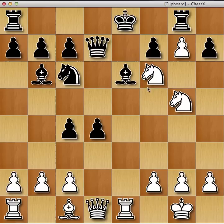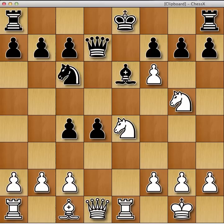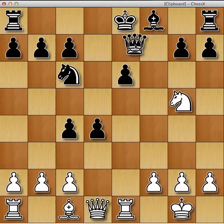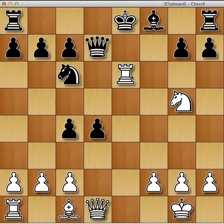If the bishop comes back to f8, black has a very dubious position. So I'm going to take on e6 takes. After f6 check, f7 check looks pretty dangerous. The reason we want to play this is so now when the knight comes to g5 it's going to be played with tempo. So the queen has to move again, and we come into e6. Now queen's arriving on h5, and this doesn't look too good for black.